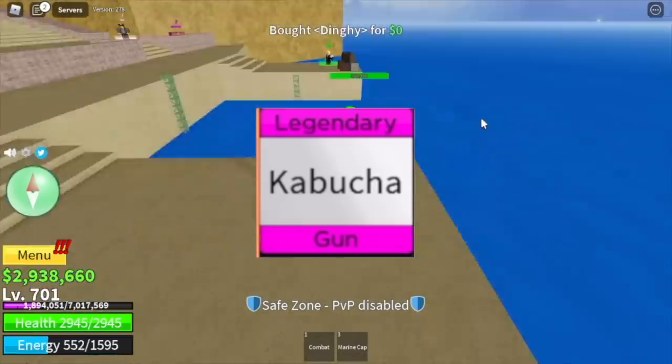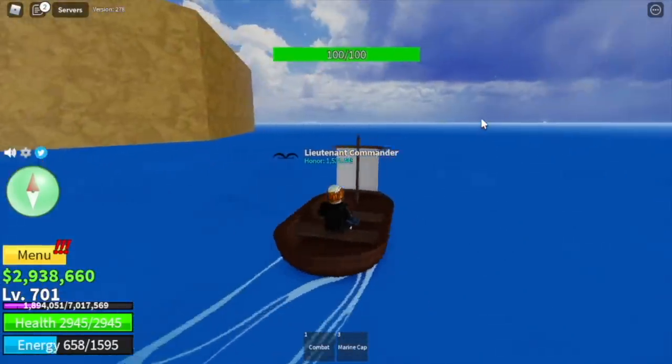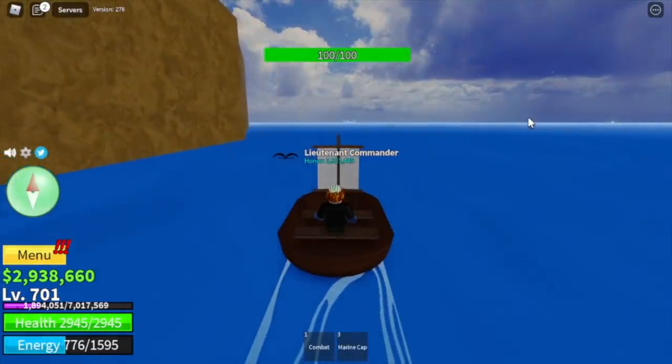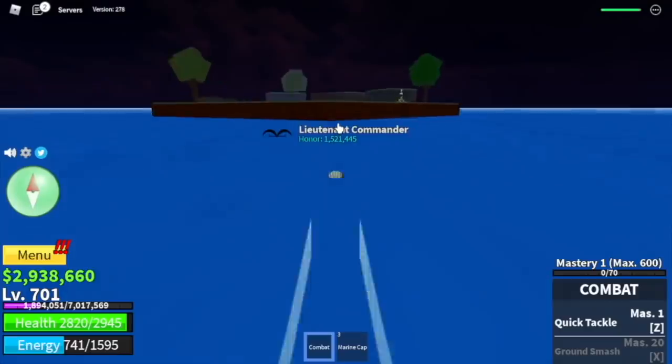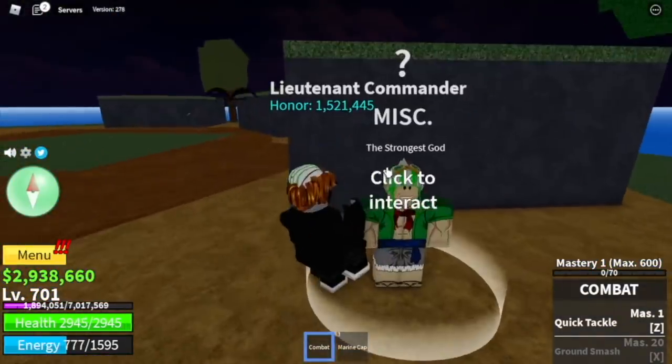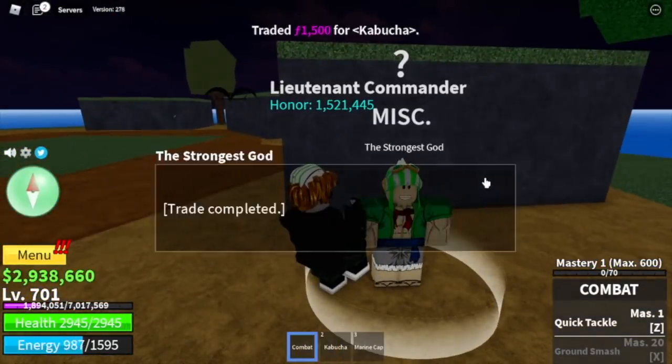Next up, Kabucha. Where can you find Kabucha? From the starting point in the second sea, get a boat or if you can swim or fly, go straight. Do you see that small island? Go there and you will find Yusuf, the strongest god. You can buy Kabucha for 1,500 fragments.